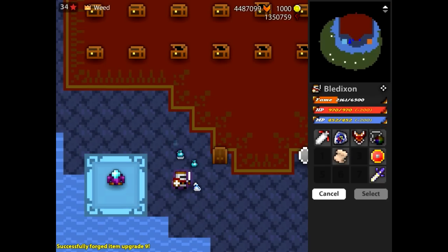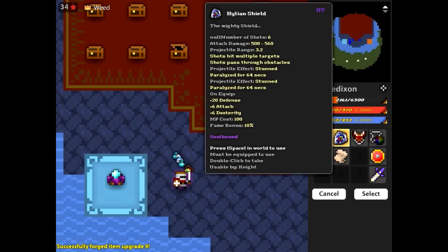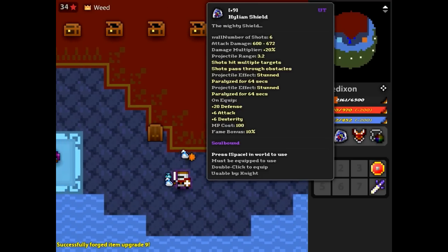It's pretty OP at the moment and you have this window here. You can select the shield or weapon you want, press select, and as you can see — plus nine, damage multiplier plus 20.